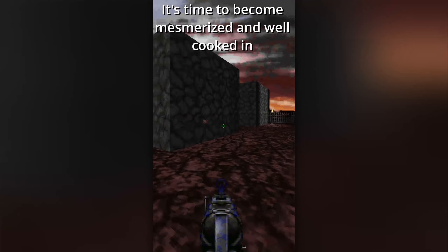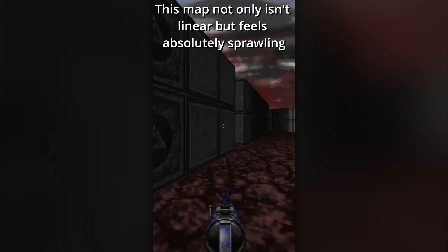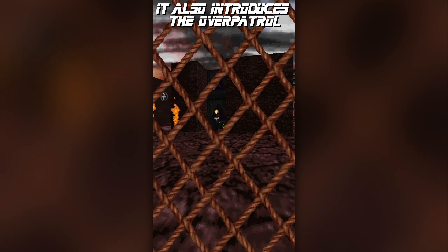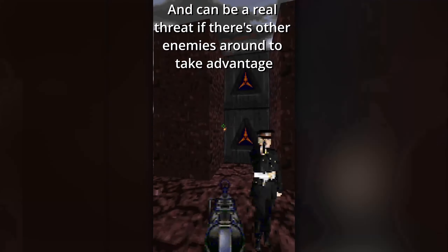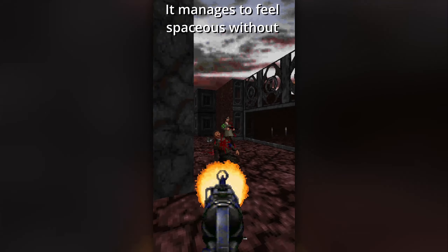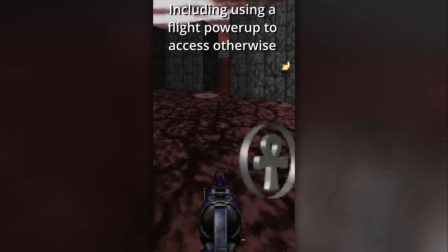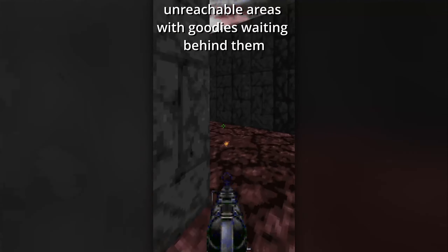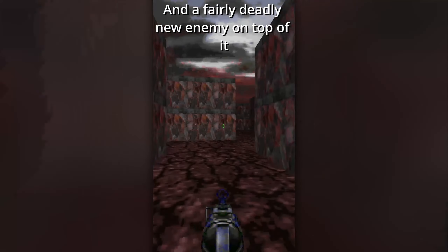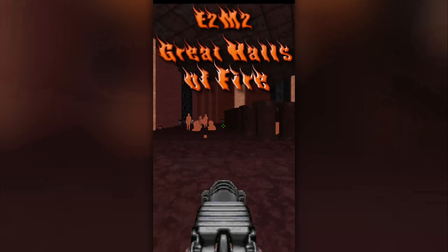It's time to become mesmerized and well cooked in E1M3, Burned and Amazed! Contrary to the previous map, this map not only isn't linear but feels absolutely sprawling, especially with the secrets! It also introduces the Over Patrol — a black uniform guard that has a rope trap and can be a real threat if there are other enemies around to take advantage! I actually like the two-unit-high ceiling in this map; it manages to feel spacious without feeling like it's going overboard! It even offers some verticality, including using a flight power-up to access otherwise unreachable areas with goodies waiting behind them! All in all, this map is so much better than the previous one with a healthy amount of exploration and a fairly deadly new enemy on top of it!